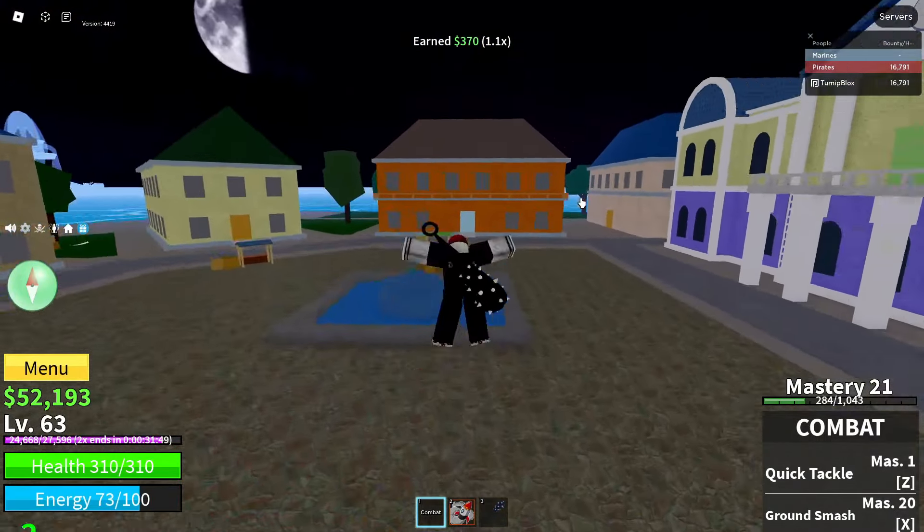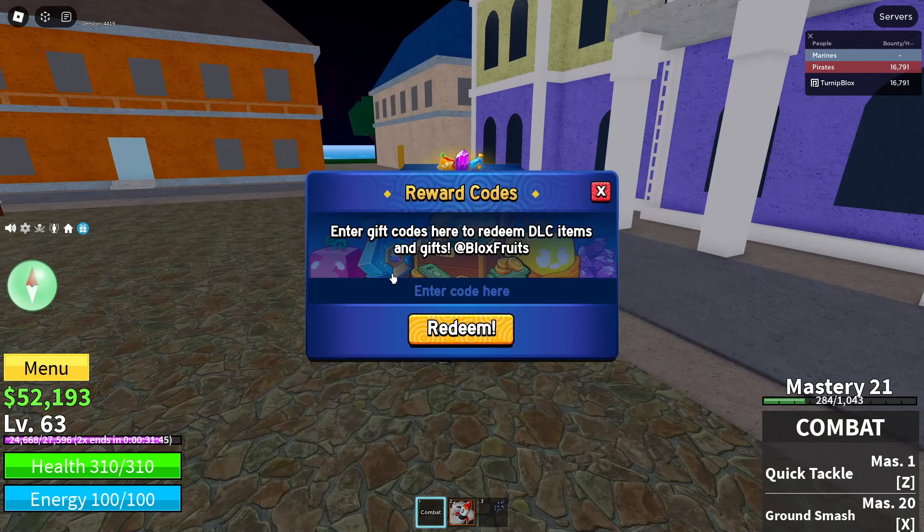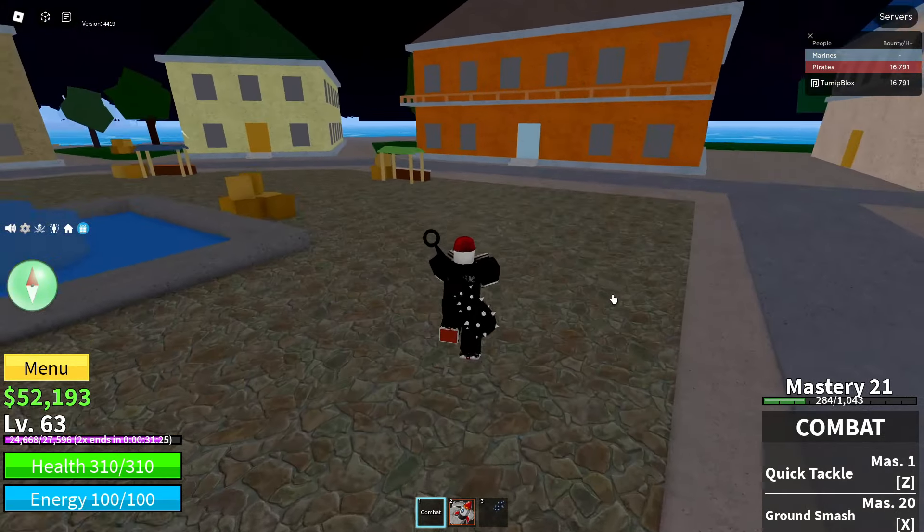Our sixth code is The Great Ace — capital T, capital G, capital A — first letter of each word capitalized. Once you've got it spelled like that, click Redeem. That should give you 15 minutes of 2x XP.